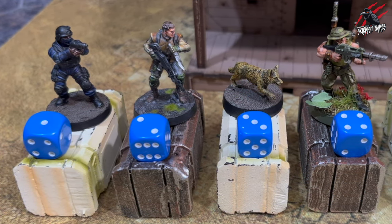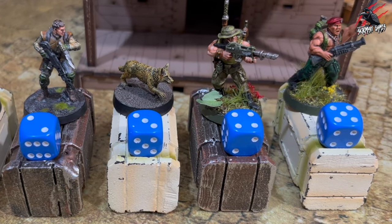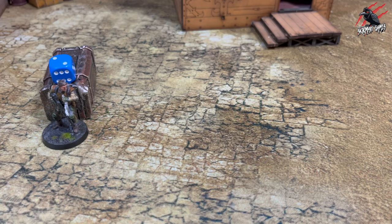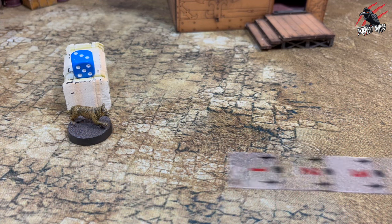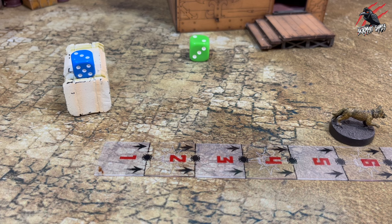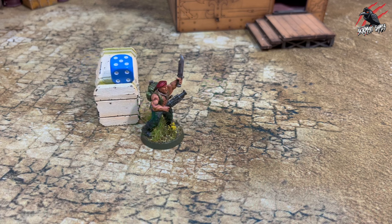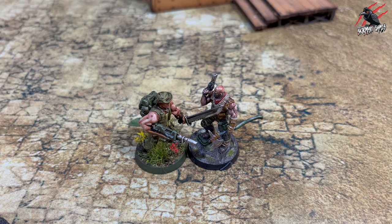During each warrior activation, you will choose one action package and carry out the actions within it, in any order. There are five core action packages. Package one is move and shoot. Package two, the warrior will move and then make a melee attack. Package three, the warrior may move and run — when they run, they can move an additional 1d6 inches. Package four, the warrior will aim and shoot, adding plus one to their shooting attack. Package five is a melee attack. And if the warrior is in base contact when they start their activation, they may only choose package five.